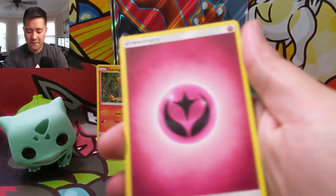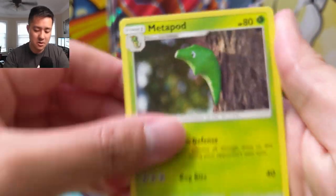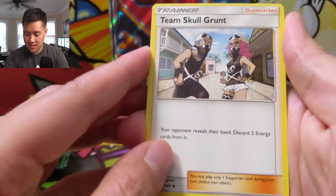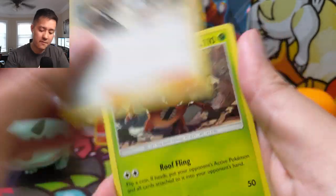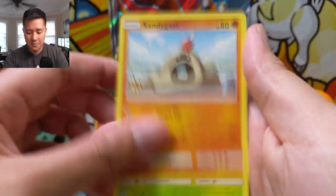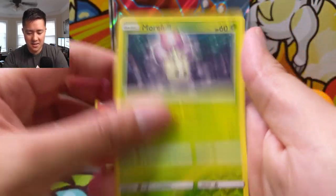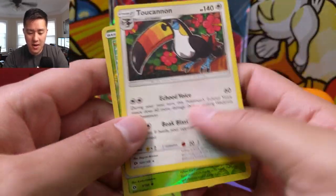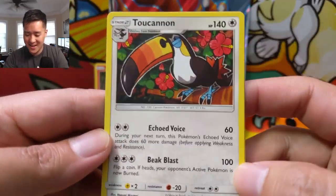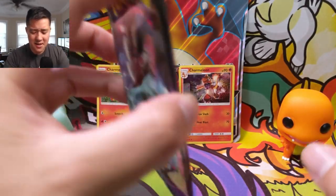Up here we have a Fairy Energy to start. Metapod - it's like a little toy. Team Skull Grunt. I feel like that's pretty good. I feel like that can really disrupt your hand, although I guess all they need is a Cynthia to recover. Surskit for the reverse, and then a Toucan - like that is straight up the Fruit Loops mascot.